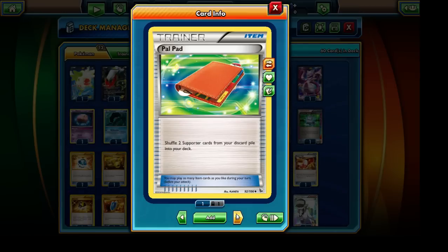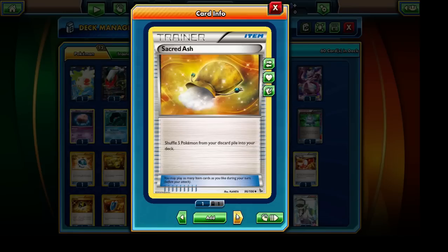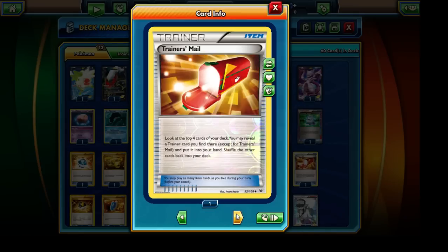We have Professor's Letter because we have both Water and Darkness Energy cards. One thing I forgot to mention: we can only have one copy of any single card, with the exception of Basic Energy cards — so we can have more than one Darkness, Water, or Lightning Energy. However, Special Energy cards are also restricted to one copy each, so just a single Rainbow Energy, single Double Colorless Energy, single Plasma Energy, and so on. Moving on, we have Sacred Ash to shuffle important Pokémon from our discard pile back into our deck, and Trainer's Mail to look at the top four cards of our deck and grab one.